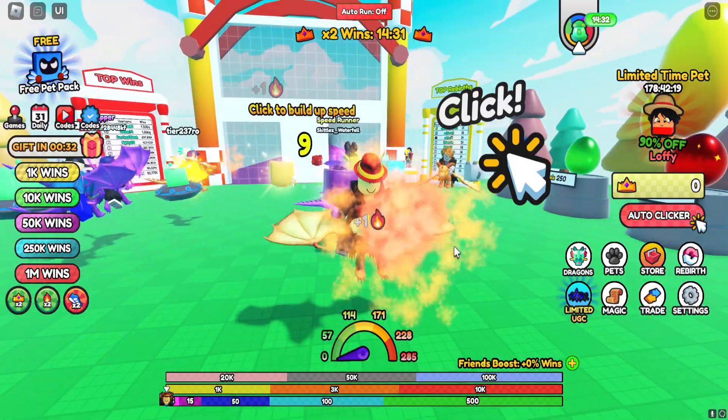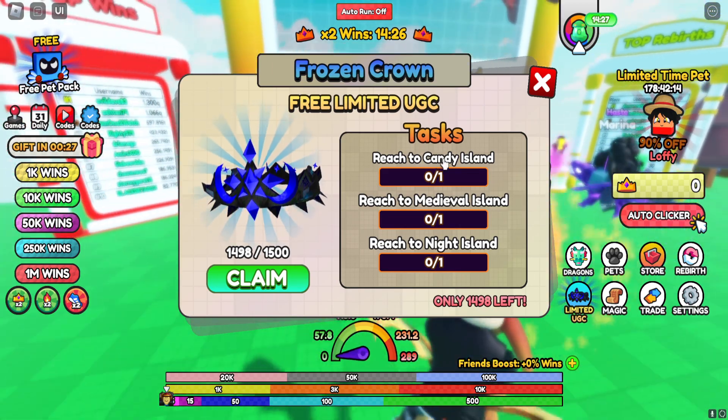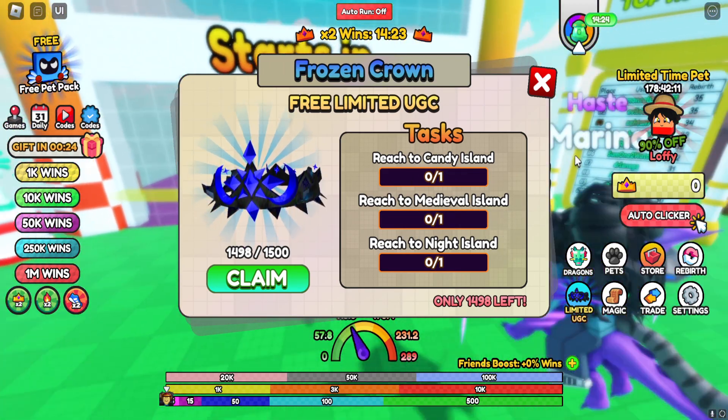It's actually super easy to get it. And as you can see right here, it's like the crown — everybody likes the crowns. As you can see, it's Candy Island, Medieval Island, Night Island.